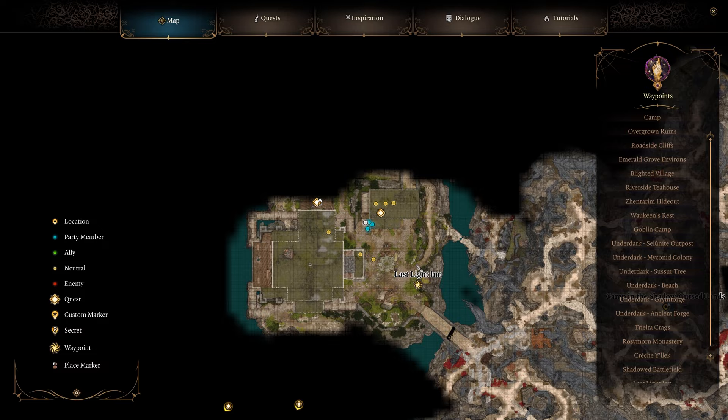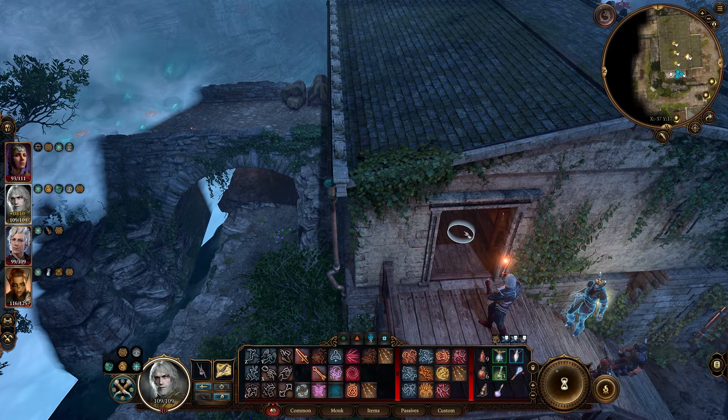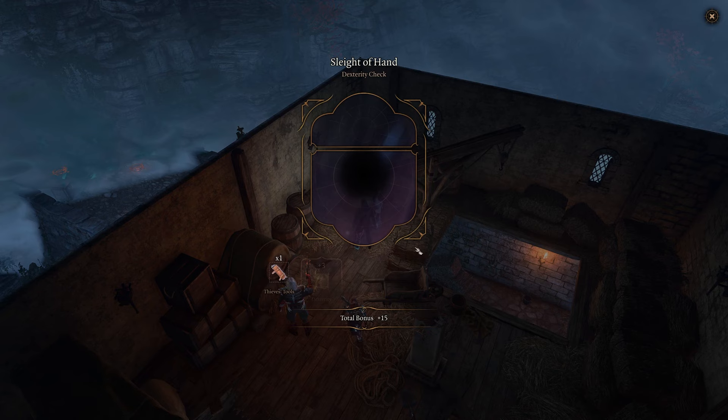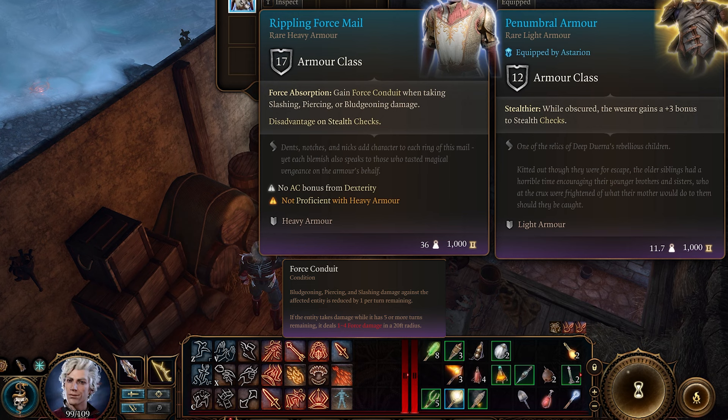If you want the Rippling Force Mail, head to where I am right now at the Last Light Inn, then at the Blacksmith area head up to the 2nd level. Look for a chest back here, go ahead and lockpick, and here's the Rippling Force Mail.